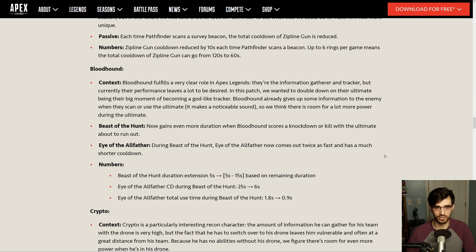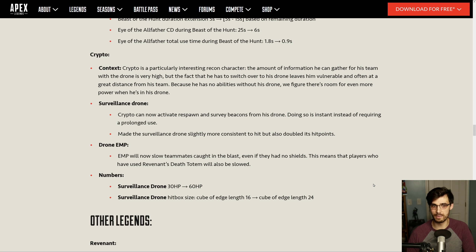Bloodhound is very plain Jane with the survey beacons — they just have the ability to use them with nothing special. Crypto, however, has a couple of things: the surveillance drone is now able to activate both respawn and survey beacons instantly from the drone. If you have your teammates' banners, you can just fly over to a respawn beacon, press use once, and you start a respawn for your teammates. There's no channel or anything — you just get it. That's insane.